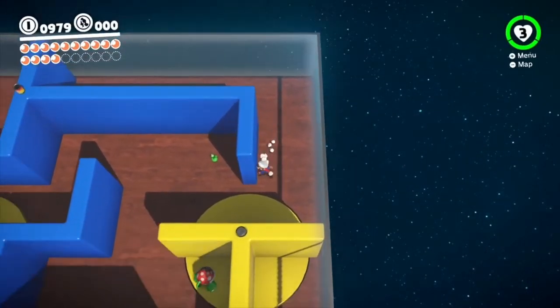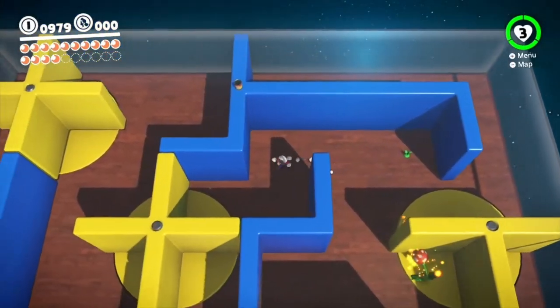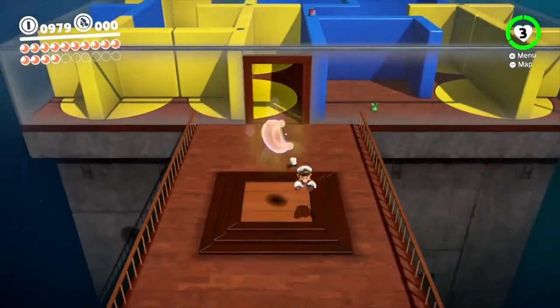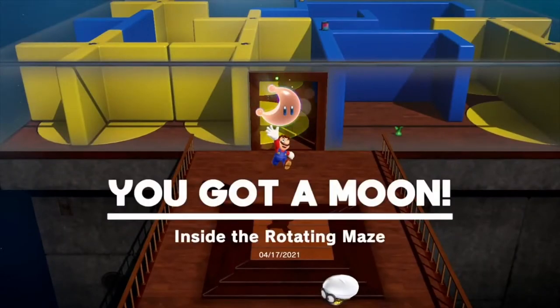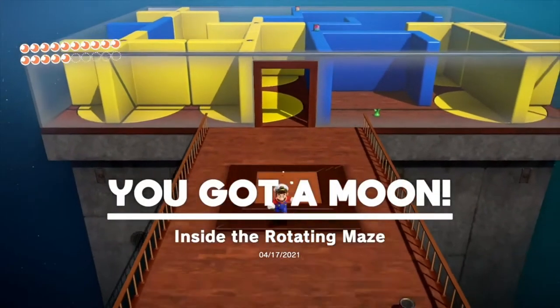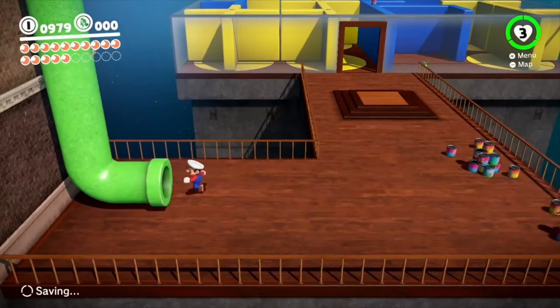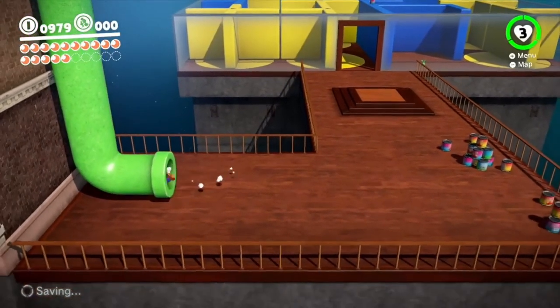So now we just have to go out the opposite way that we came in. Should be pretty easy. I already had pretty much the entire path planned out from when I entered. Inside the rotating maze — so the one we got outside of it was outside the rotating maze, and the one we just got was inside the rotating maze.